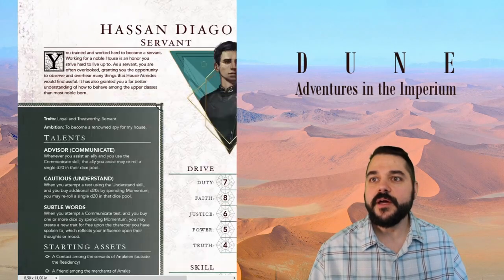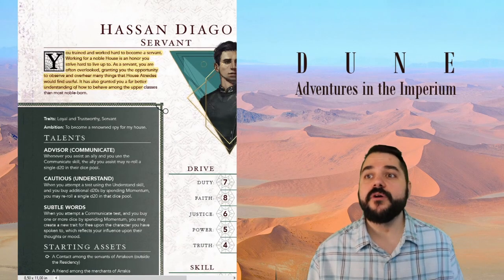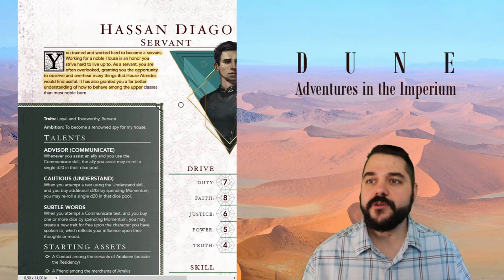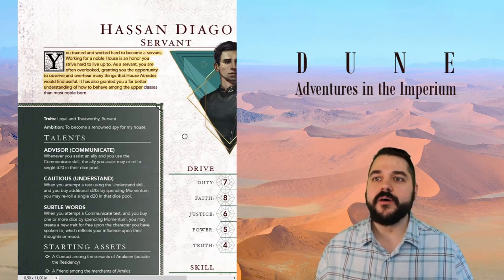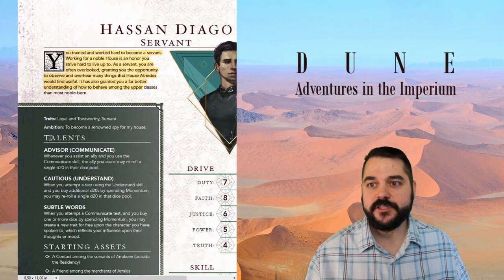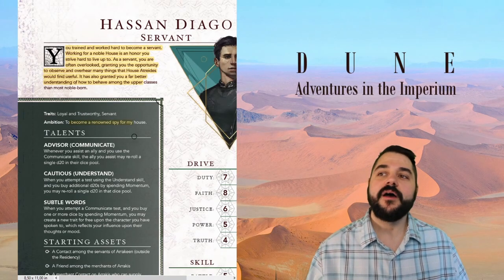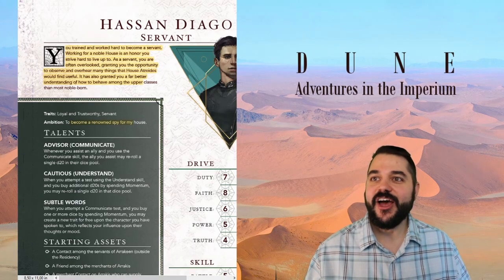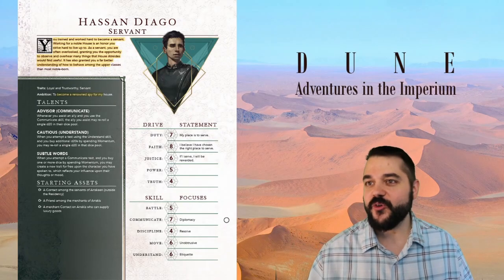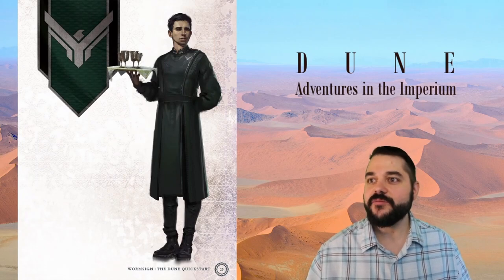Hassan Diago is a servant: 'You trained and worked hard to become a servant for a noble house. As a servant you are often overlooked, granting the opportunity to observe and overhear many things useful to House Atreides, and a far better understanding of how to behave among the upper classes than most noble-born.' His talents include being an advisor, cautious and subtle with words. His ambition is to become a renowned spy for his house.